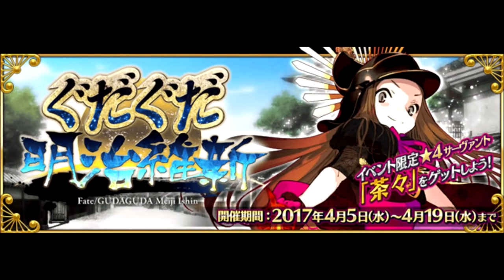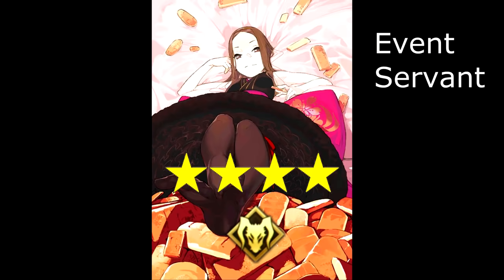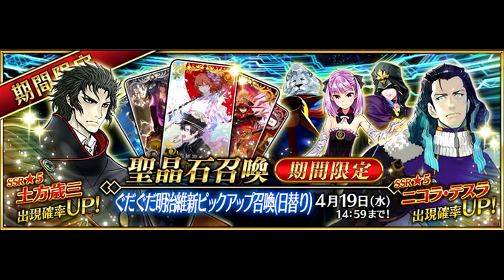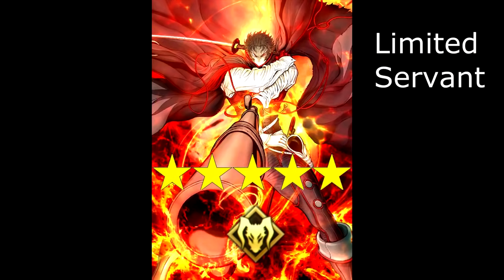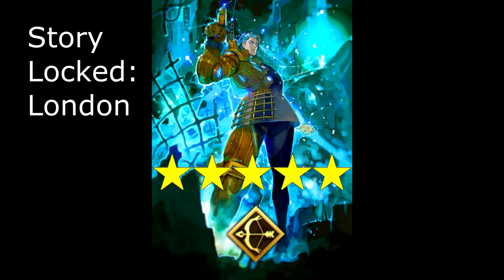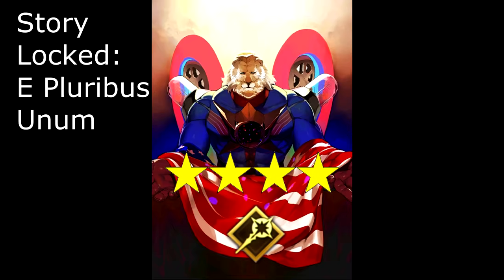Shifting focus to April, we kick things off with a brand new Guda Guda event, Guda Guda Meiji Isshin. This event offers another free servant for completing the event: Cha-Cha, the new 4-star Berserker. A new summon campaign will release alongside the event, including the powerful new 5-star Berserker, Hijikata Toshizo. The 5-star Archer Tesla, along with the 4-star Casters Helena and Thomas Edison, will also be on rate-up in this banner.